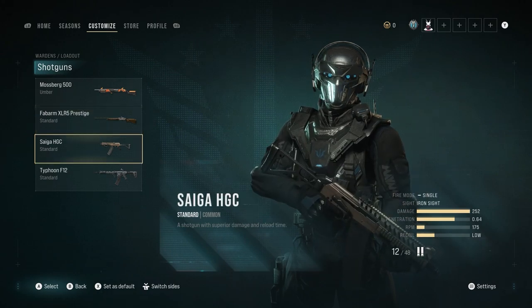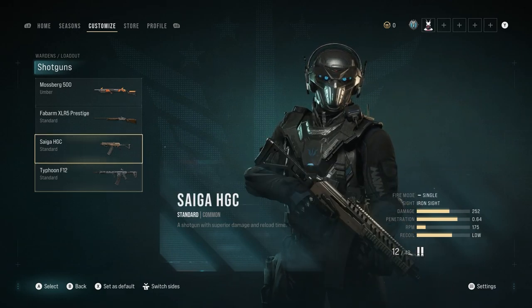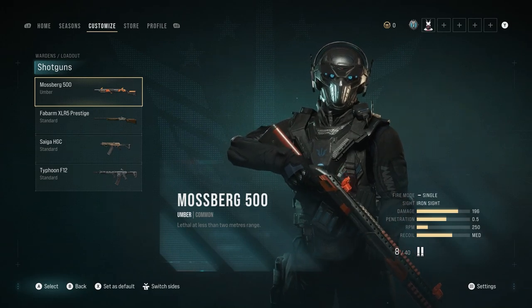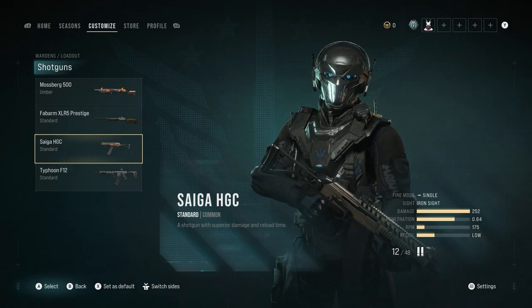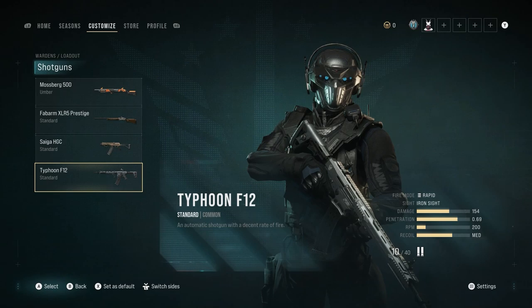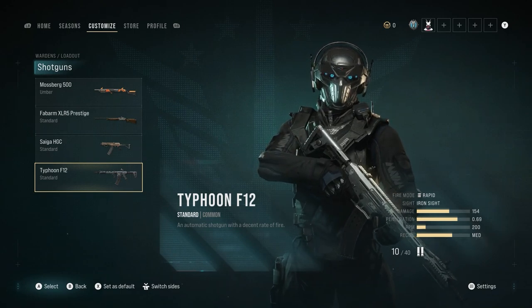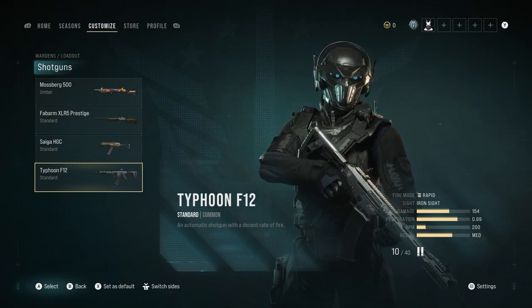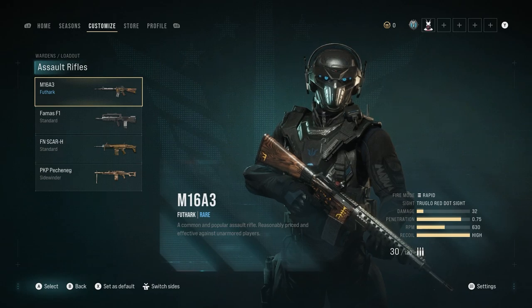Moving on to the shotgun category - I haven't dabbled in shotguns too much, but from my small amount of use you can't go wrong with the automatic Typhoon F12. It does great damage and has 200 RPM, which is the highest outside of the Mossberg. The Sega does 252 damage which is the most of any gun. If you want to rapid fire around a map like Oasis, the Typhoon works well. But personally, I'd say stay away from shotguns until they get some essential buffs.